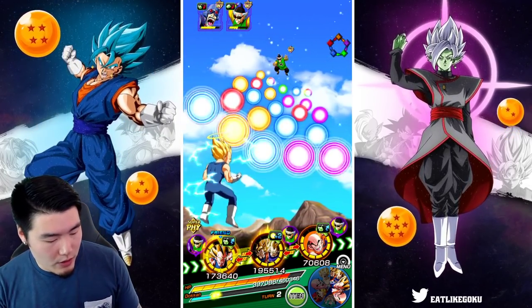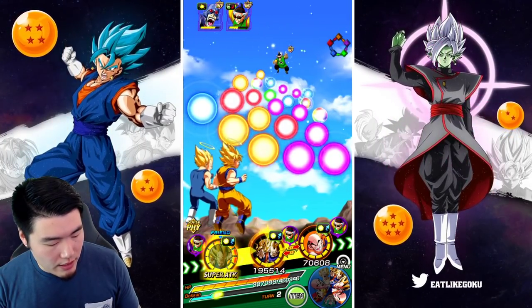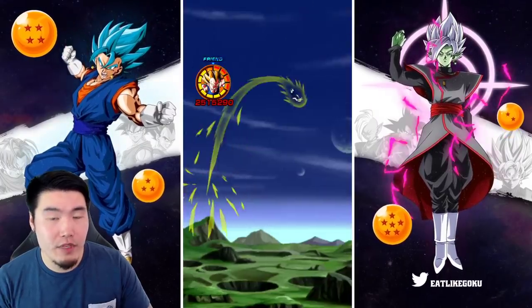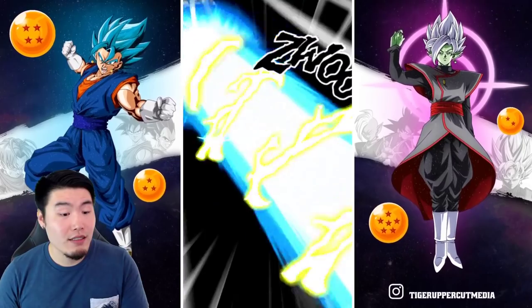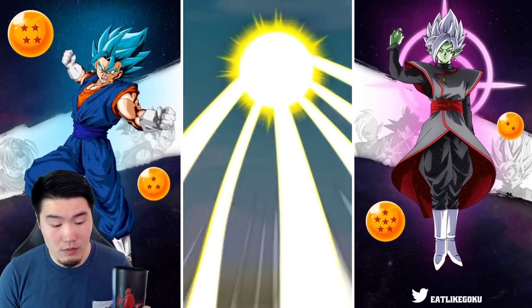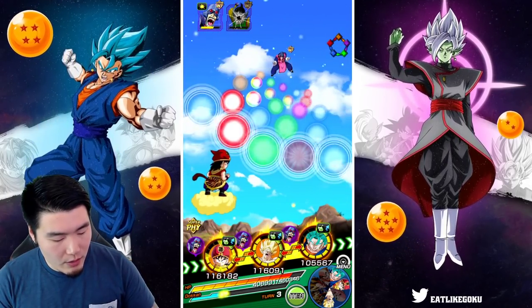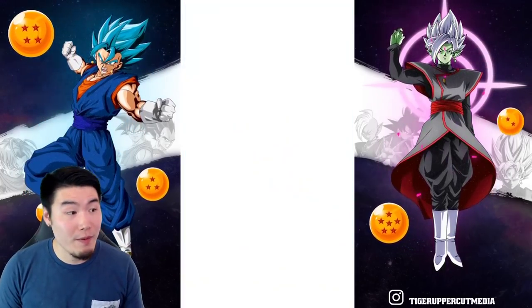They're both stunned — oh wait, only one is stunned so we still have to be careful. Maybe we can just kill him — let me give these orbs to Vegeta and these to Gogeta. Gogeta is gonna finish the job, and since we killed him and Tau is already stunned we should be good. He stunned again — maybe just stun him one more time with Stun Ku for good measure, and then Vegito Blue is definitely gonna finish the job.